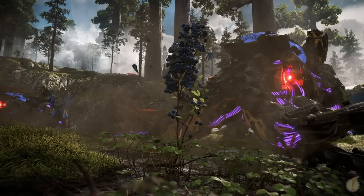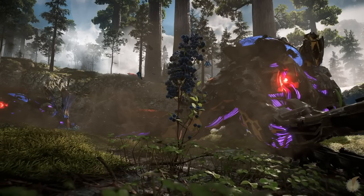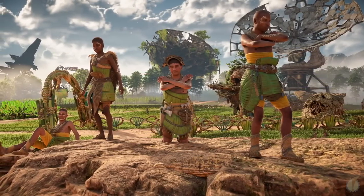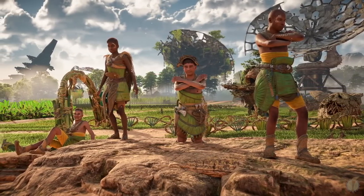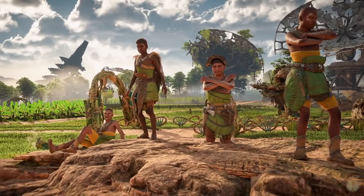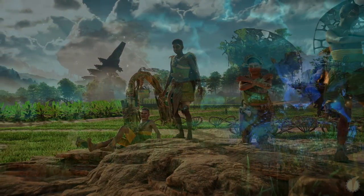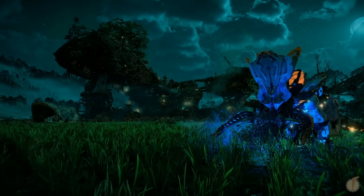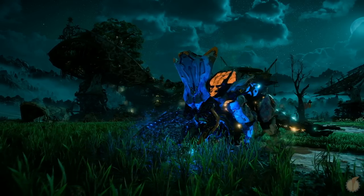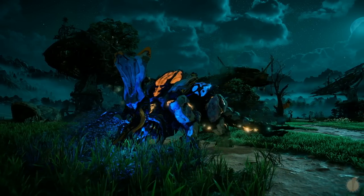Though these machines can be spotted in various locations around the west, a certain subset of them have come to carry great significance among the Utaru. When those of the tribe first came across what would become Plainsong, a group of Plowhorns continued to cycle through the area that was once designed to be the autonomous farmland for regional command center 9. These few were deemed as land gods, who supplied continued bountiful harvests for generations — a story we'll explore further when we dive into the tribe itself.